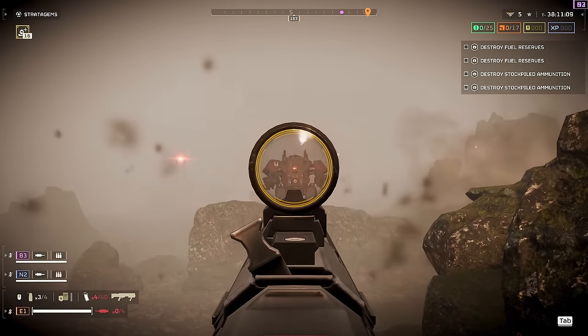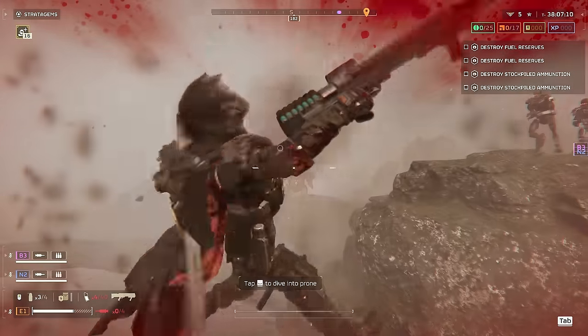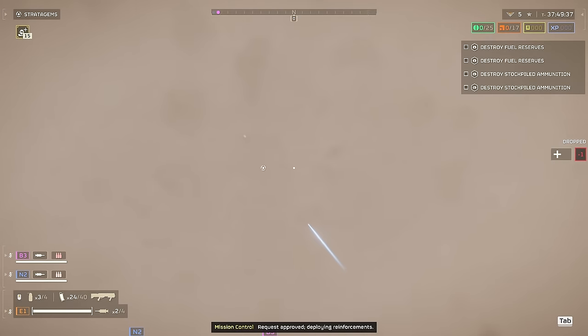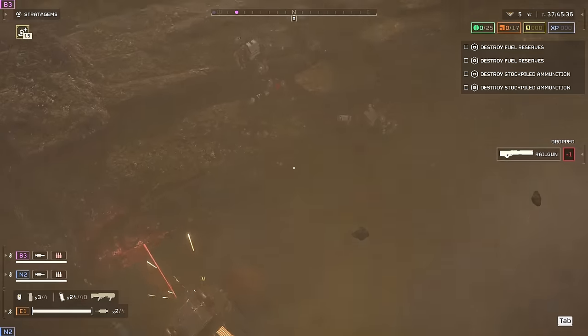It's a similar story with Hulks. No amount of headshots will penetrate their armour, so you'll have to aim for those vents at the back. The good news is that the Slugger melts through these weak spots, so assuming you have comrades to kite them, the Slugger is still a viable option.